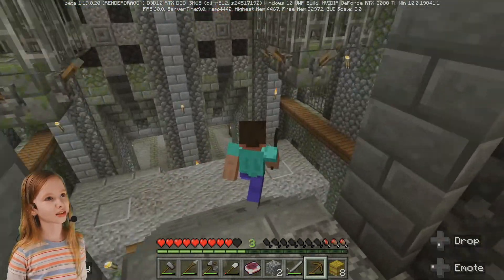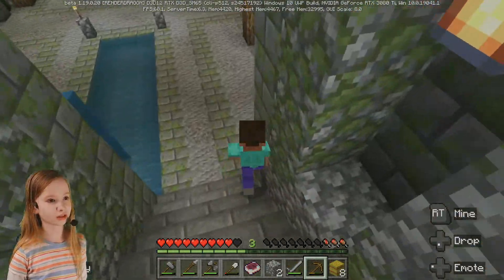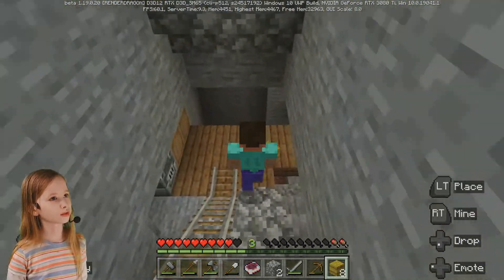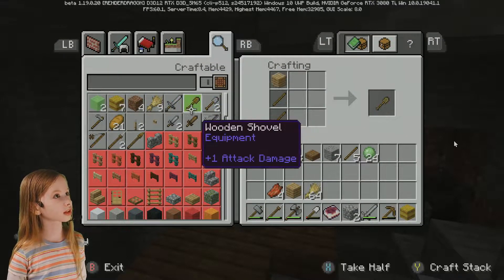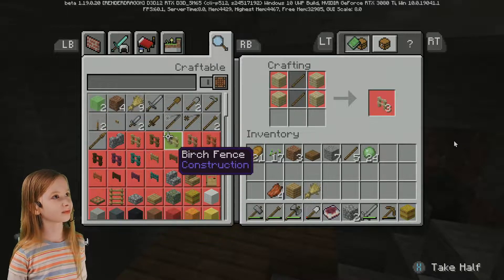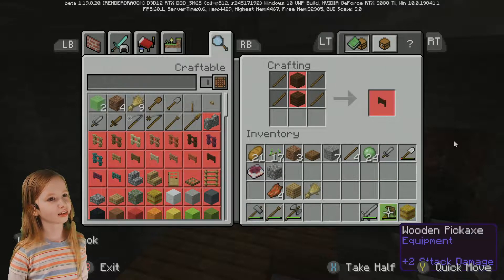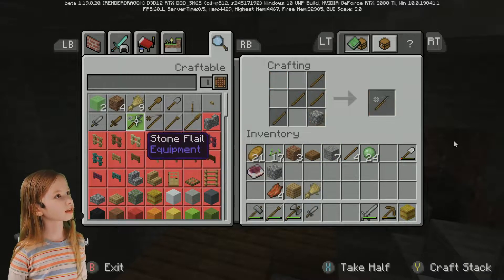Yeah, I'll just keep those — I could totally use them. There's my horse; I hope it doesn't go wandering off. I will use it for adventuring, but first I have to get these weapons. There's probably some that I don't even have yet. Probably because there's more ores like iron and diamond that I need to get, and I'll use those for more weapons as well.